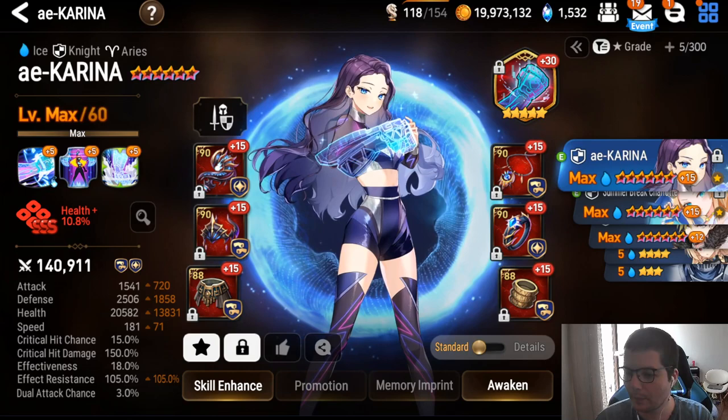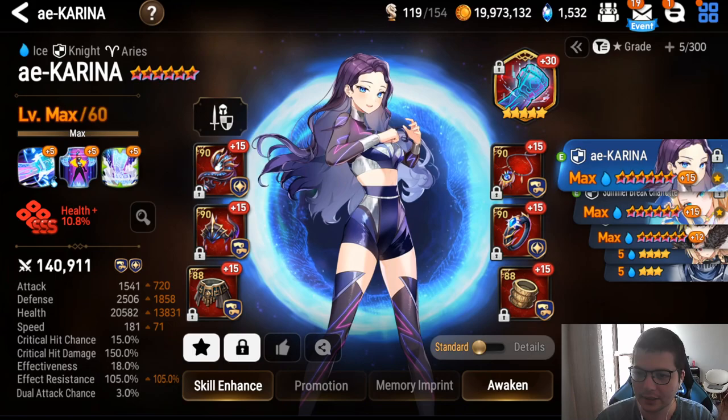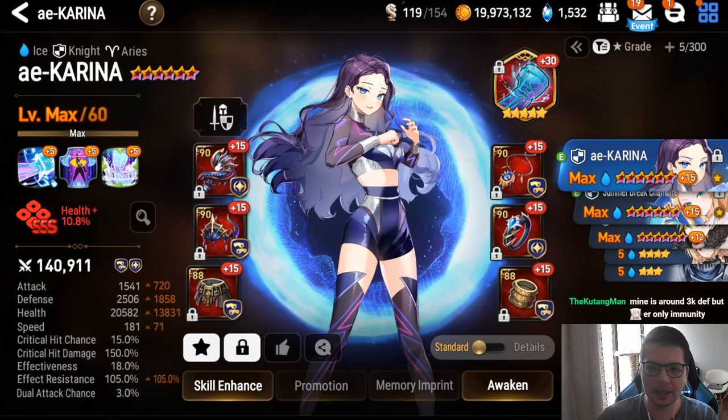When to draft Karina: every single time your opponent plays aggro — if your opponent wants to kill you very fast, you go Karina. She gives a big shield, she cuts, she deals insane damage on S3, and if your opponent doesn't have an immunity buffer she'll defense break too. She's really strong.